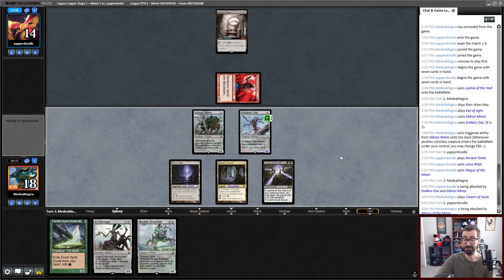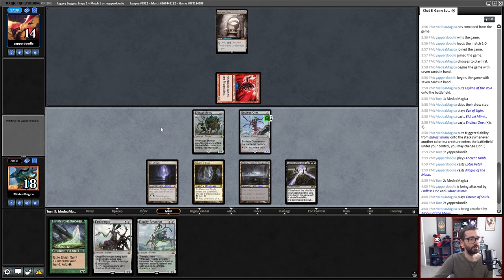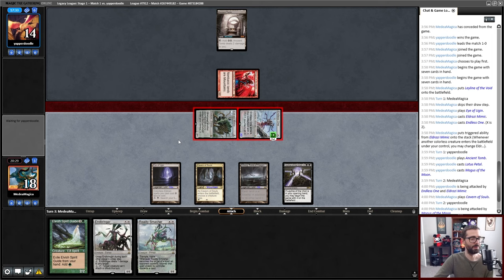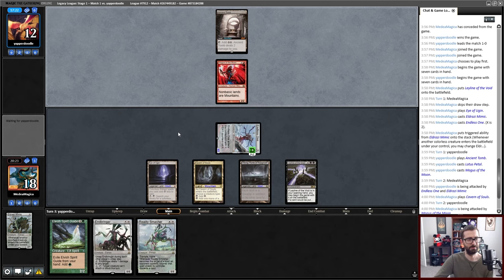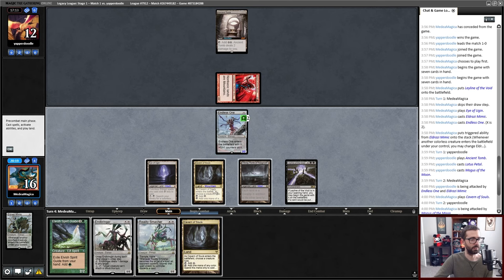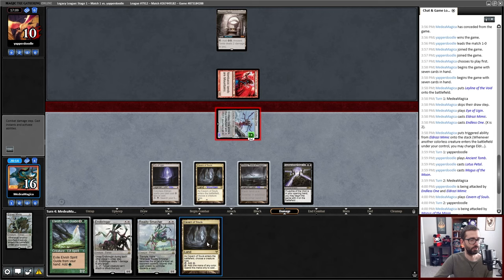Yeah, they did. Everyone's favorite thing — dependencies. Urborg is a mountain, Google dependencies if you want to know why. My opponent goes to 12. I don't think Endless One solos this game, but if my opponent doesn't have any more mana I'm not sure that matters. I am going to win this fight and eventually make my opponent hold back their Magus. When they eventually block, I'll start playing Endbringers and Reality Smashers. I can also topdeck a Jitte or whatever and break the game open that way.